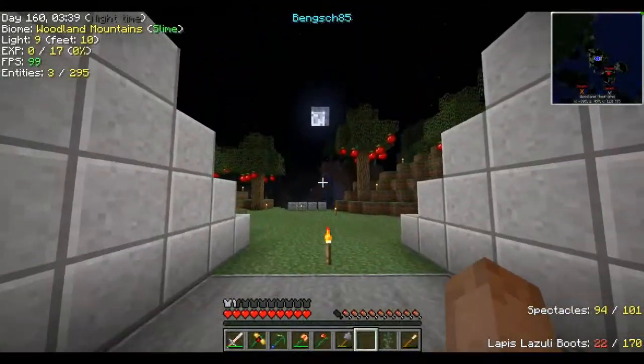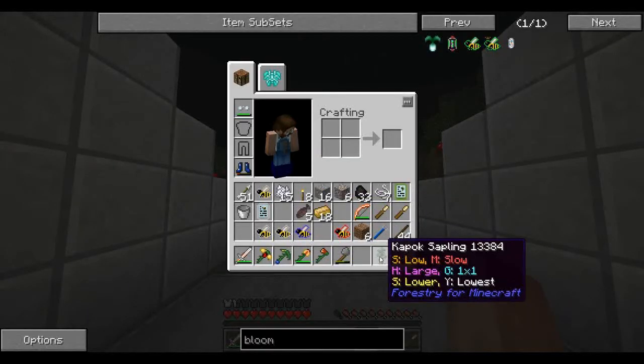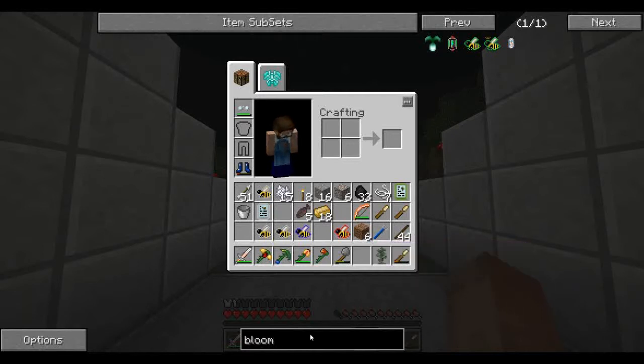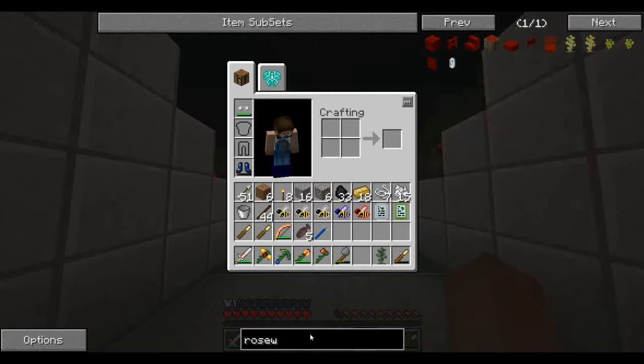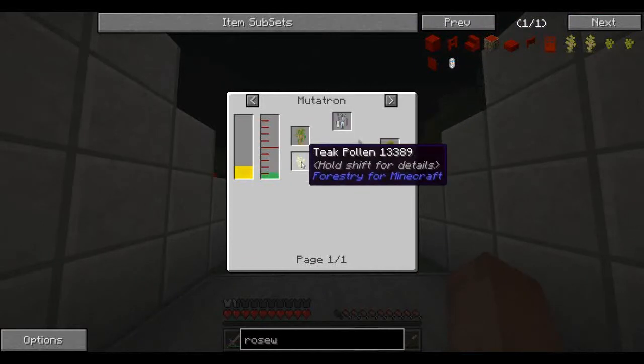Alright guys, I grabbed it. I had one teak sapling that was most likely a cross, but look — a kapok. And it is, as you can see, a purebred, which is the next step. So, if I can type — rosewood is a myrtle beech with a teak. We already have teaks, so we need a myrtle ebony — I don't know why I said myrtle beech — which is a kapok with a teak.